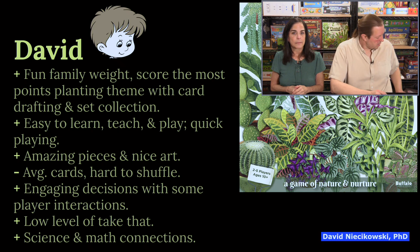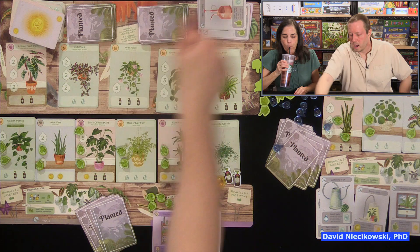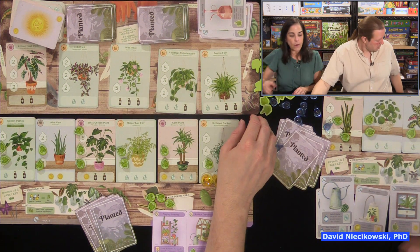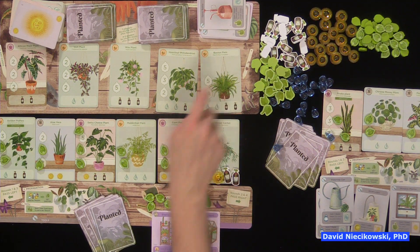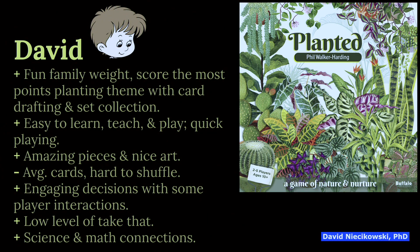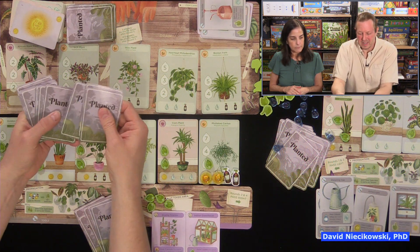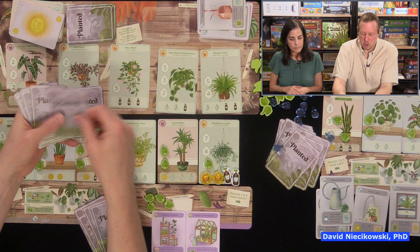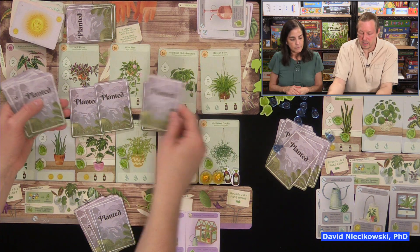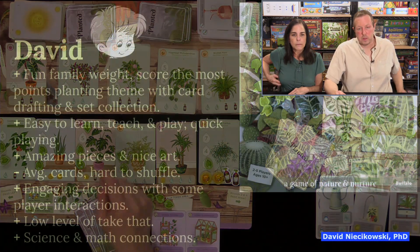Amazing pieces with nice art. The price point and the quality of pieces here — other companies would probably charge $10 to $20 more for a game with these components. The cardboard is nice. The one thing they need to improve on: the cards can stick together when you first open them. You really have to press them sometimes and shuffle carefully at first. They need to improve their card stock.